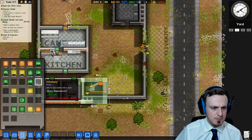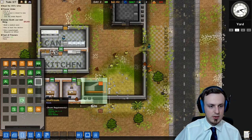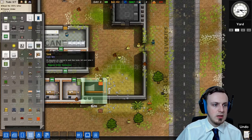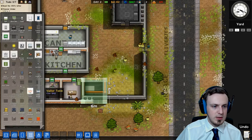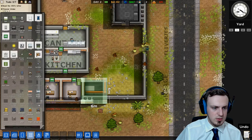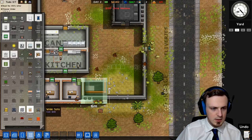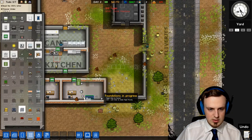What we need for that room is — let me check — a white sofa and a drink machine. Let's see: a white sofa, and the drink machine here. The white sofa we can turn — it's just going to be like here.